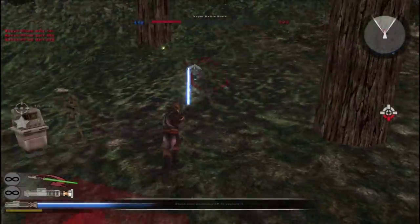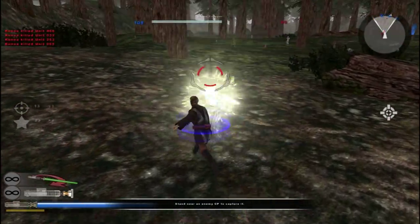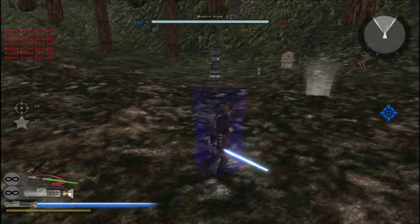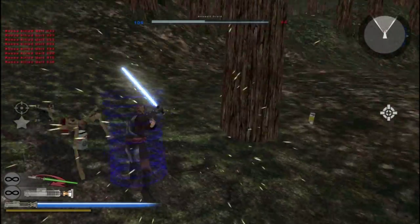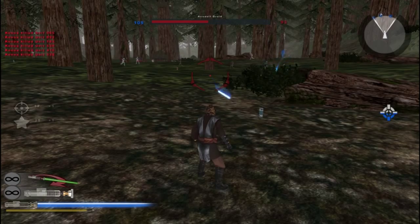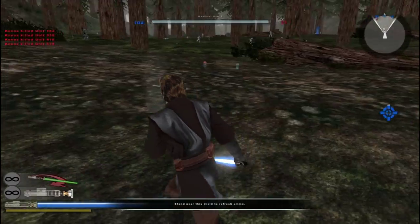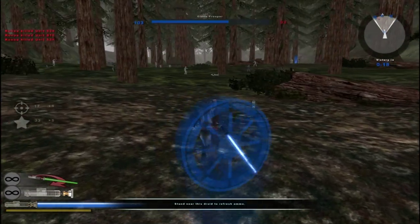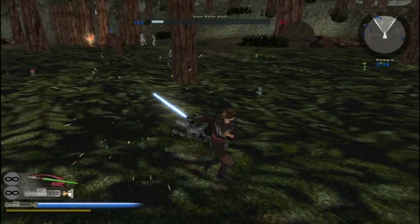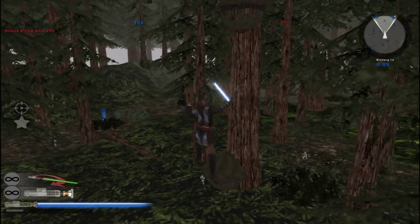Now, because this is a pretty balanced map, it doesn't seem like they gave the droids any vehicles. That is a great shame — that gives the droids a great disadvantage. Also, what should have been done is get rid of the hero units. You should either give them only hero units or give them vehicles, not both, because now we have two battering rams, which doesn't make any sense. Especially since they don't have vehicles.